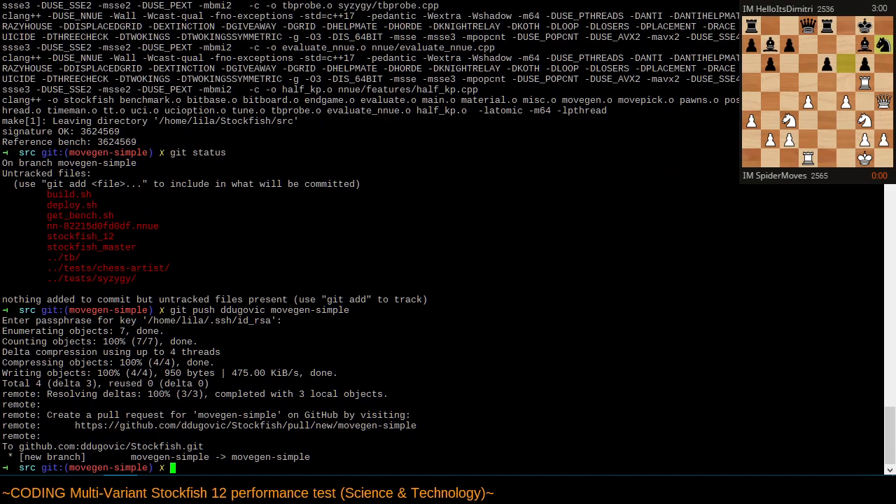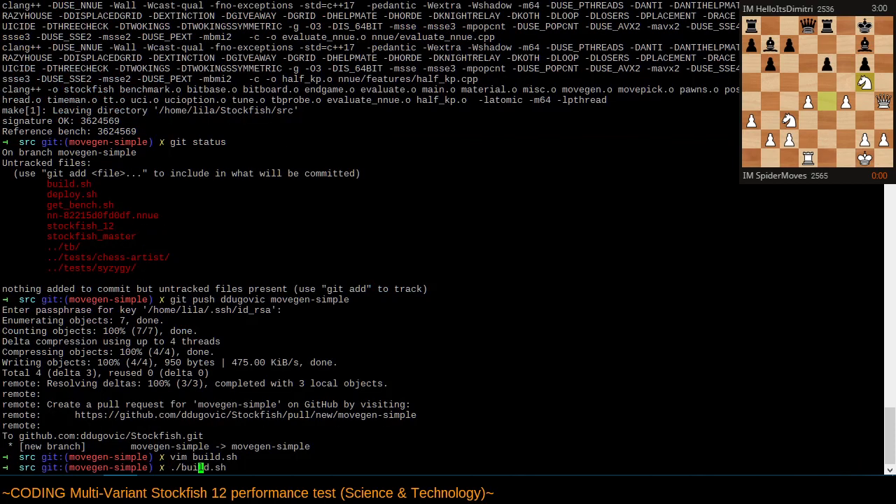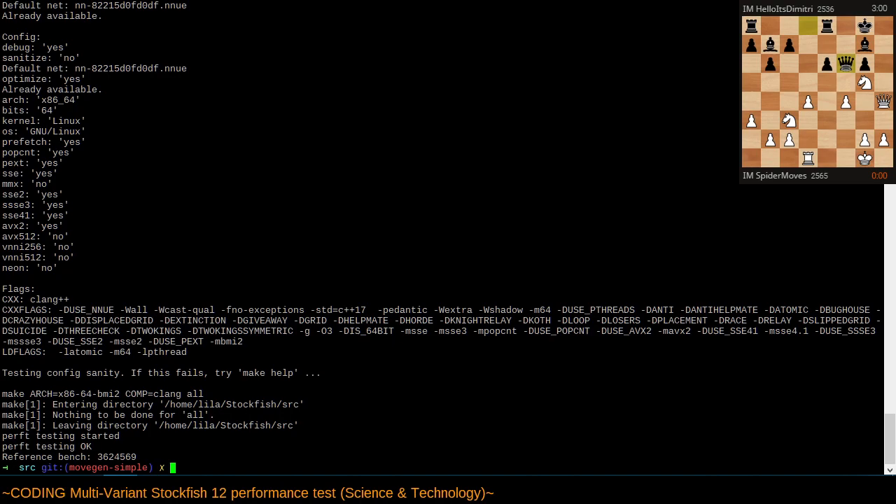Now while that's going, perft is actually useful to check if I'm generating the correct number of positions from each starting position, or from each position in my suite of test positions. This is what I should have actually been tested before I pushed. But perft testing is fine too. Now I can chain all these things together — last time I claimed I was going to and I lied. So yeah, let's chain all these tests together and see if we can get through all the tests successfully.